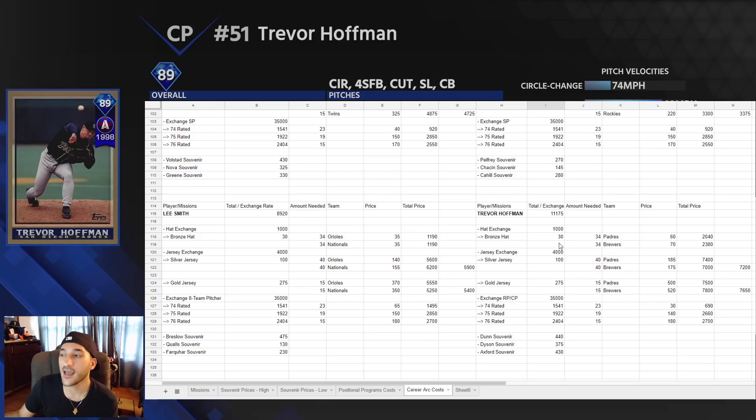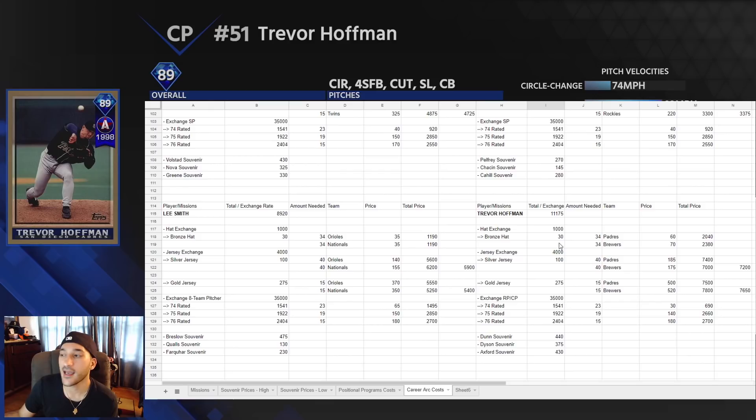Here we have all of the career arcs and their prices. The total for all 12 is 133k, which is not bad for getting 12 diamonds. The cheapest options across the board are bronze hats, the gold jersey exchange, and 74-rated bronze players — being patient and putting in your own orders. This is part one. Part two will cover all of the immortals and their prices. People think immortals are way more expensive than they are — actually one immortal is cheaper than Chase Utley. Don't miss that one.